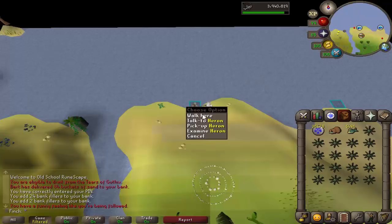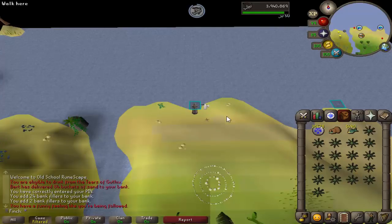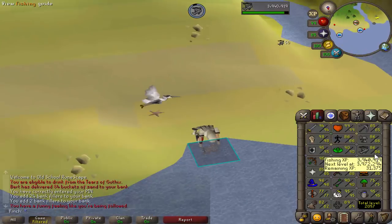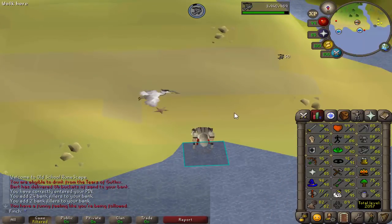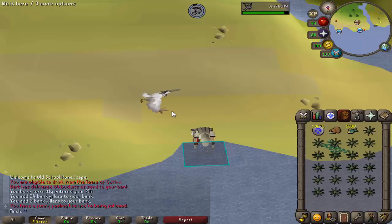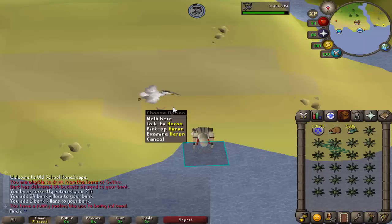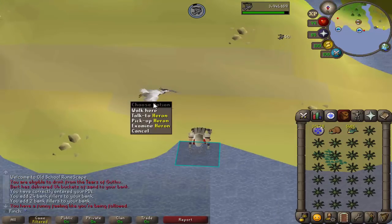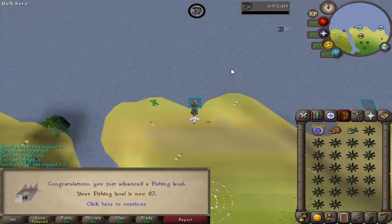I just got the fishing pet doing some Karambwans at 86 fishing. I saw it pop up and just figured someone else had come join me, but there we go. I'm looking forward to getting a pet that I don't have on my main account, because I think all of the ones I've got on this account I've already got. So it'd be nice to get something a little bit different. And there's a fishing level as well — that is 87.